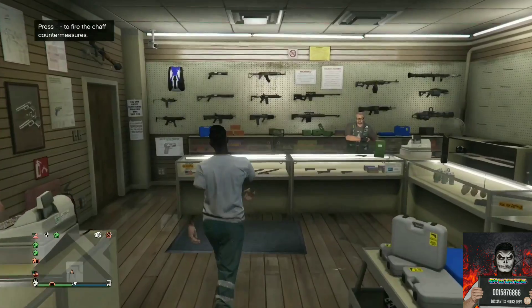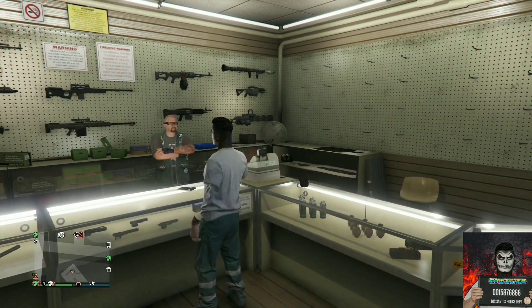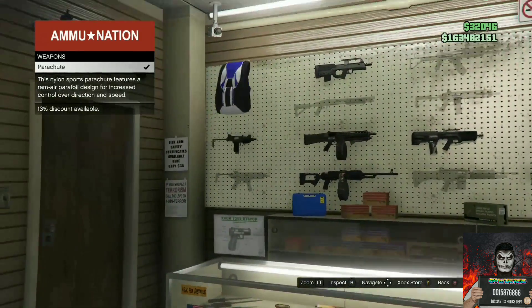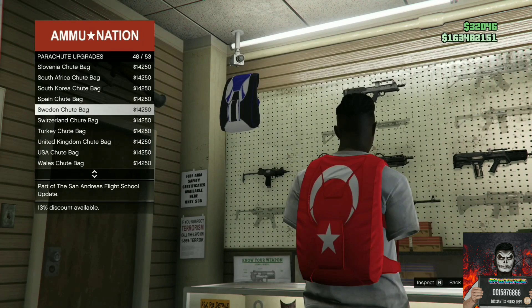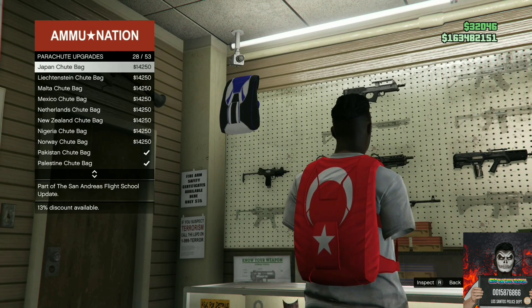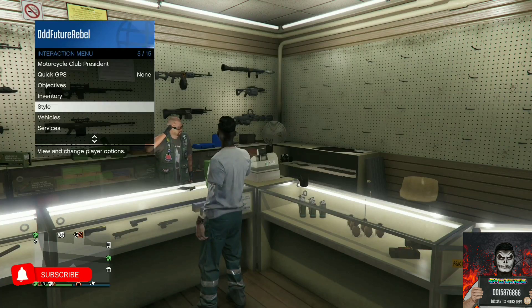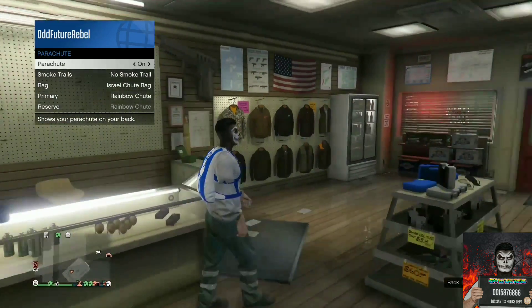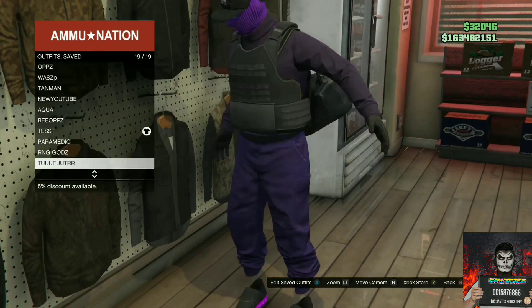Make sure you have the saved outfit you want the duffel bag on. Apply that outfit right now, then go to the front counter and purchase an Israel Troop Bag. If you already own one, equip it through your interaction menu. Make sure you equip the Israel Troop Bag on the outfit you want the duffel bag transferred to. Do not save this as an outfit with the Israel Troop Bag on yet.